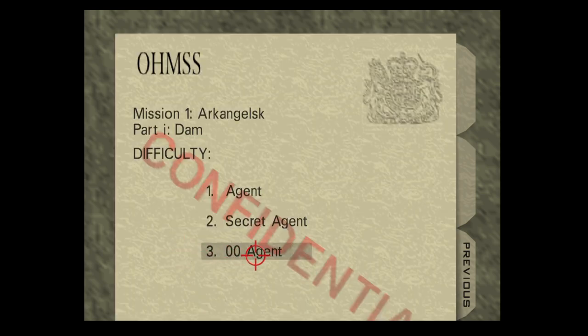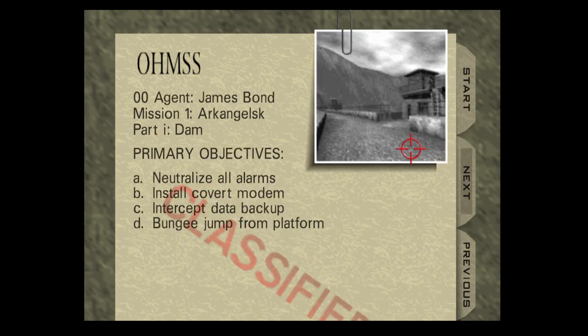We've got three difficulties — I'll go over this at another time — but we're going to play the toughest one, which is for the high testosterone men. Here are the four different objectives: neutralize all alarms, install a covert modem, data backup, and bungee jump platform.